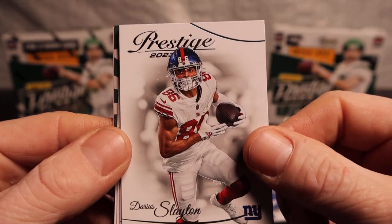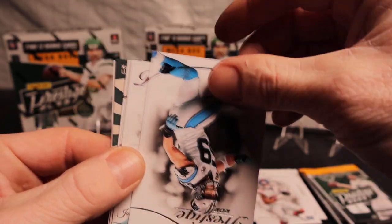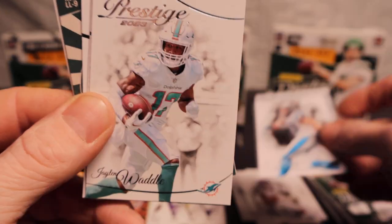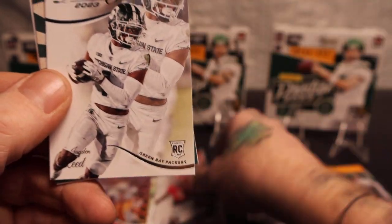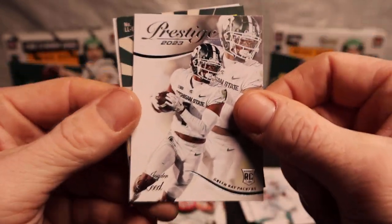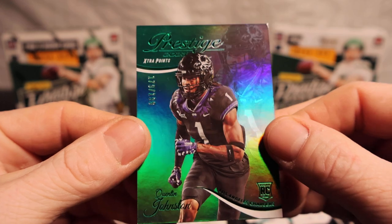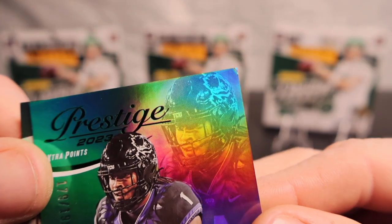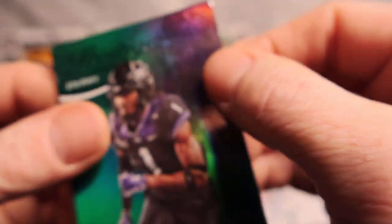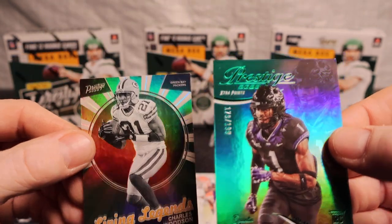We got a backwards card — there are like 11 legends — and a Darius Slayton. A little Keekly and Jaylen Waddle. Brodie Jones rookie, Jayden Reed rookie. Charles Woodson on Living Legends, and we got a numbered /199 here with Quentin Johnston — nice rookie card. Corner looks like it might be messed up, but Quentin Johnson and Charles Woodson on Living Legends.